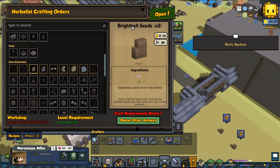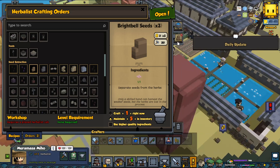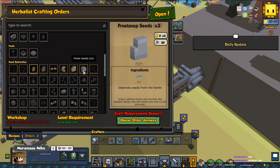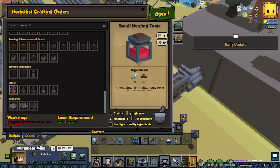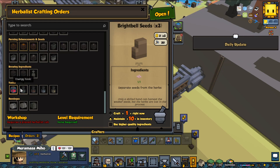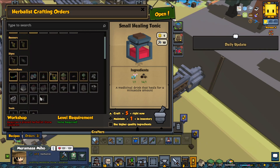Did you like it? Bright bell seeds — I'm gonna make a few seeds so I can plant them around town. It feels like sometimes that's a better way for collecting herbs than actually having them on the farm. So we need to craft a bunch of different things but I'm gonna start with some seeds because that's a good way to level in the beginning.